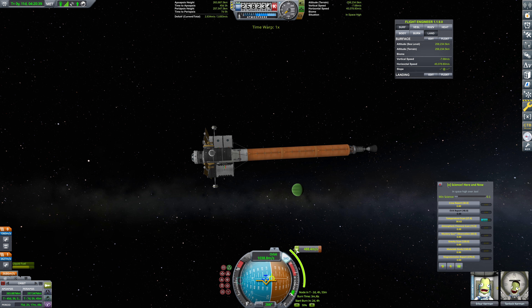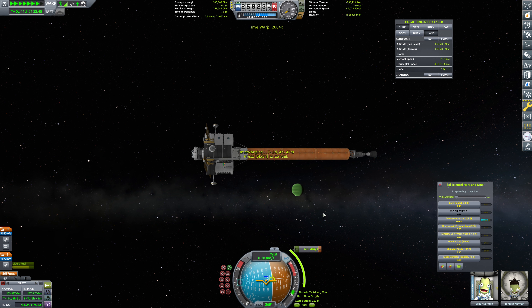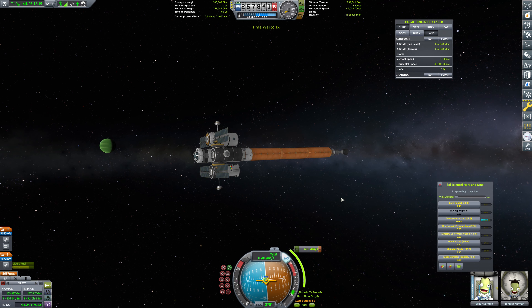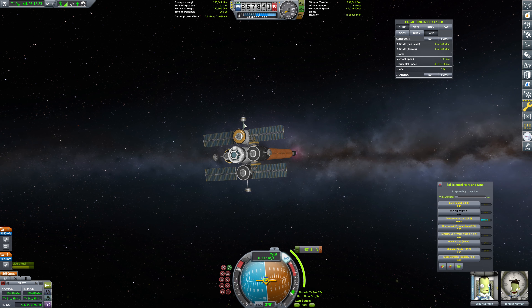That'll be in about two days. We'll go ahead and warp to it now. 20 seconds to go. 10. And, 5, 4, 3, 2, 1, and mark. Excellent. While we're burning that, we can definitely physics warp — it's going to be about a three-minute burn. And we can retract these solar panels; there's no point in having them extended. But here we are. Excellent. So we've got about two minutes left on this burn.